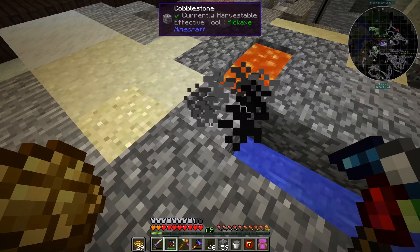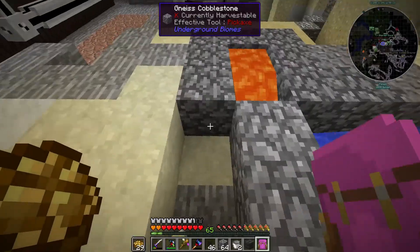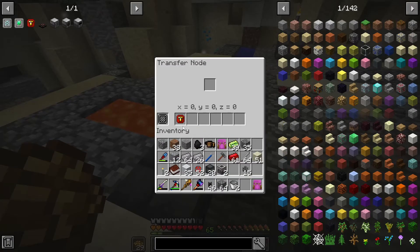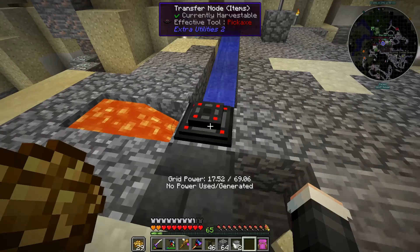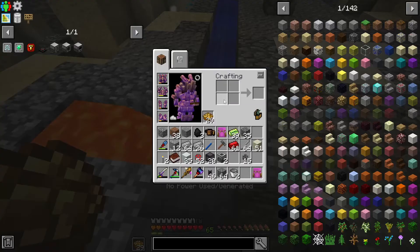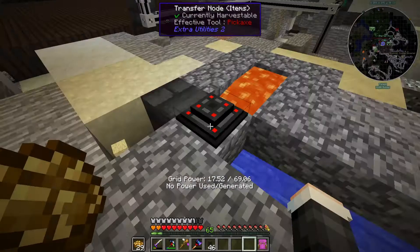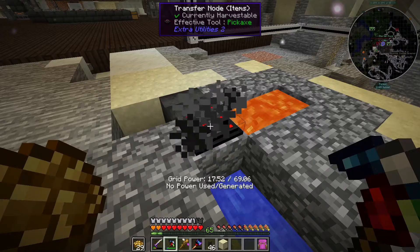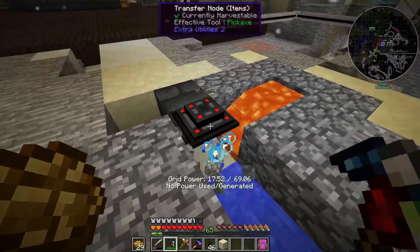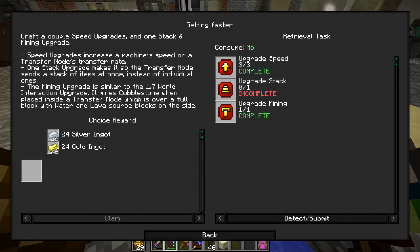Lava only flows four blocks. Actually what I want it to do is flow into the water — if the water flows into the lava it breaks. So I want the lava to do something like this — yeah, that's perfect. That's exactly what I wanted. No power used or generated. I don't know how to make it do it. The mine upgrade is similar to the old world interaction upgrade and mines cobblestone in place inside a transfer node, which is over a full block with water and lava sources on the side.